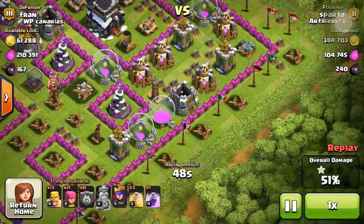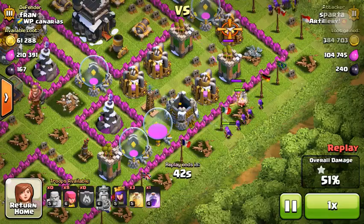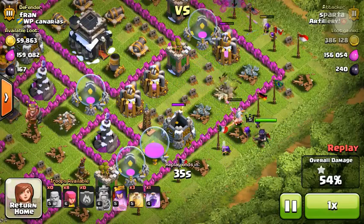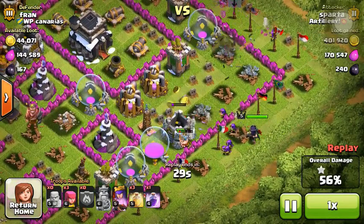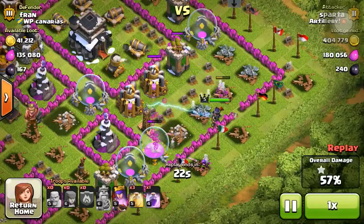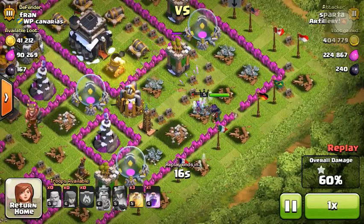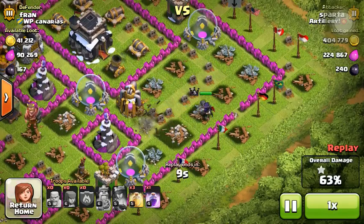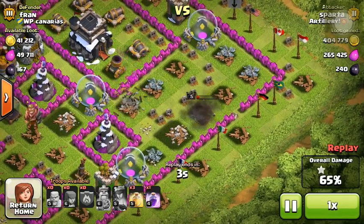We're trying to get up in trophies to hopefully get some more loot. We throw in some Barbarians as distractions, then the Archer Queen behind all of them to take out the Archer Tower. Barbarians break through the wall and we throw in more Archers. The Archer Queen starts hitting the Elixir Storage while getting pounded by the Tesla — we use her Royal Cloak to free her up. She takes down the Archer Tower, and then moves in to take out the last Elixir Pump. That's the end of that raid.